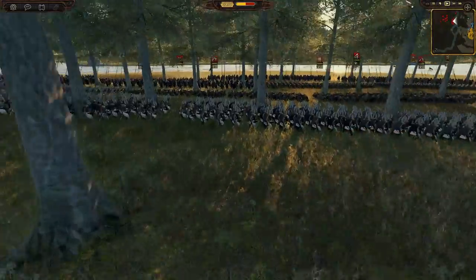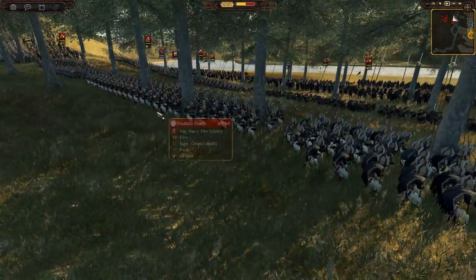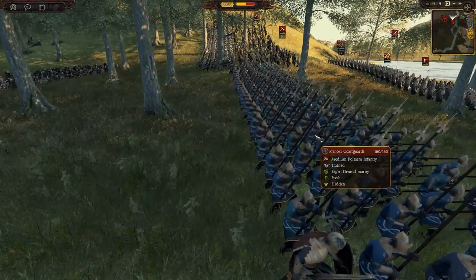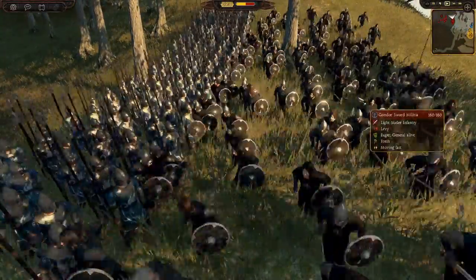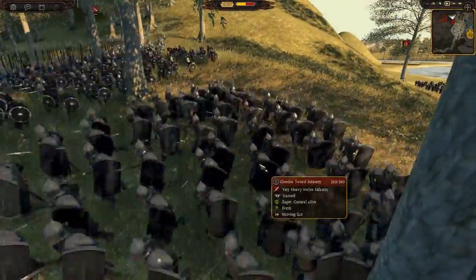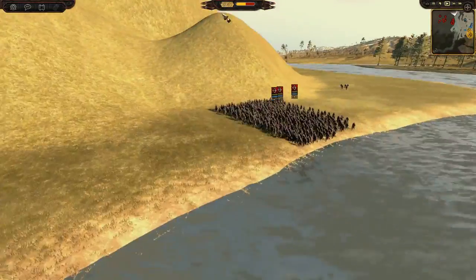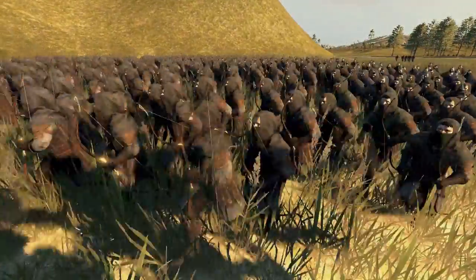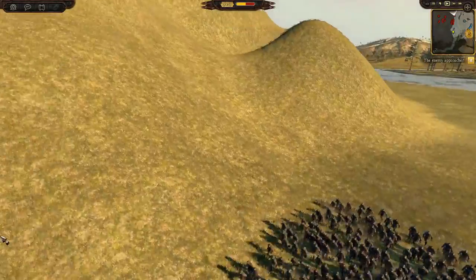We've also got quite a lot of Fountain Guards, then Prince's Coast Guards — I don't really rate them but fair enough — along with Gondor spear militia and Gondor sword infantry. Then we've got Anthala Rangers, sent by Rovanian around here. These guys remind me of the Telian rangers a bit, obviously because they're rangers, but they look really really cool.